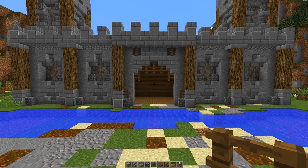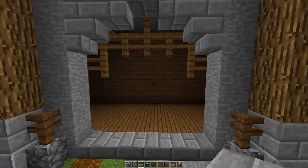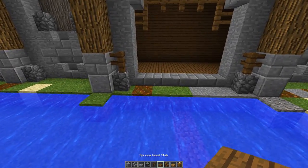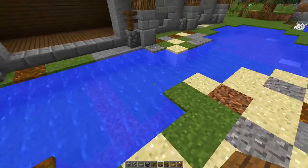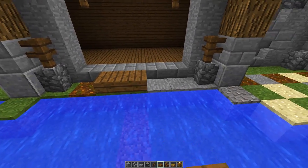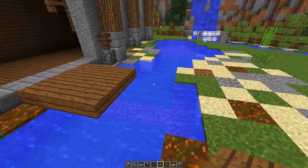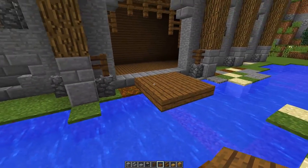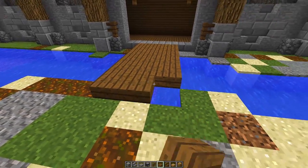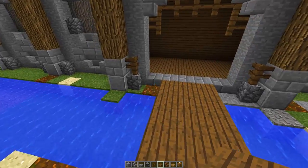Next we're going to start working on the bridge. Place our stone brick stairs at the entrance of the castle gate right here, then grab our spruce slabs and build our standard bridge going across this river. We're going to do a three-wide bridge, and we're going to make it go all the way across — this bridge is going to be seven blocks long: one, two, three, four, five, six, seven.